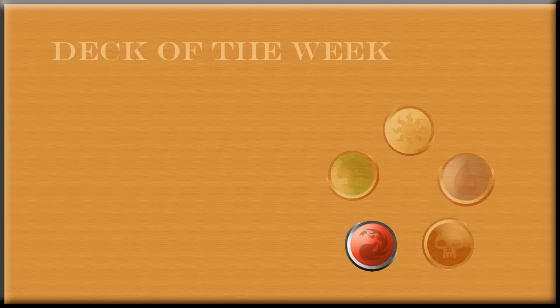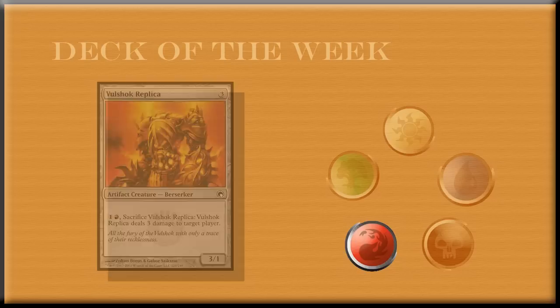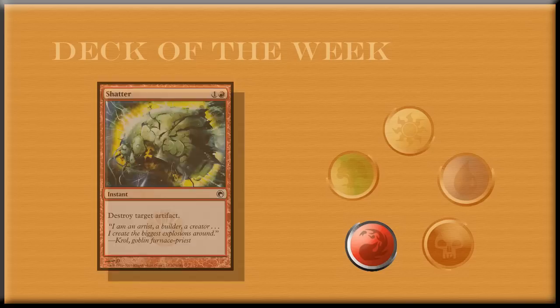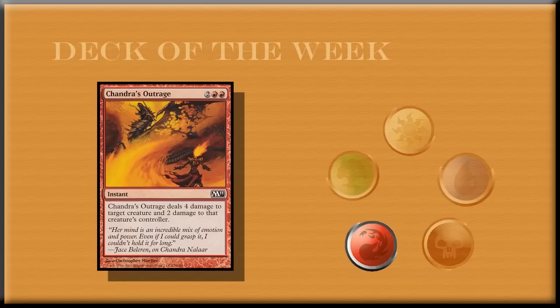Looking at this deck, some of the cards I would immediately say need to be taken out: the Volshock Replicas, because they're pretty much too expensive to be worthwhile. The Triskelion — there might be some place where he's good, but not in this deck, way too expensive. The Stone Golem needs to go. The Shatters might be useful, but I think they should be more of a sideboard card. The Arc Trails should probably be a sideboard card as well, but is a decent card. And then Chandra's Outrage should probably be taken out as well, because it's pretty much too slow — it's good in sealed but not in a standard format.